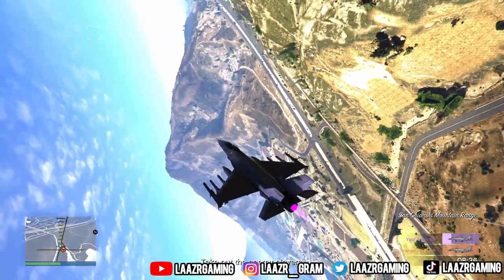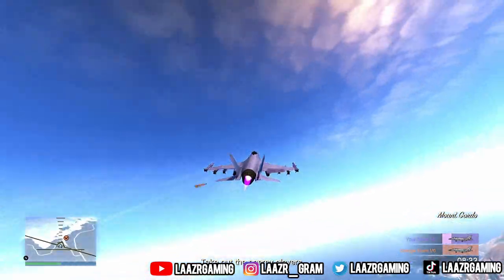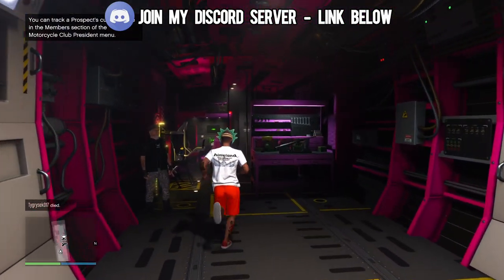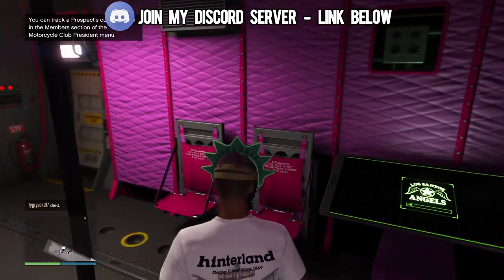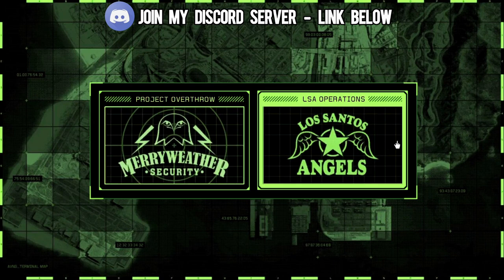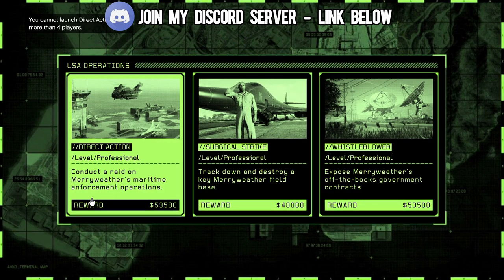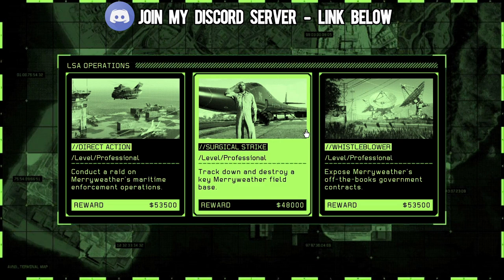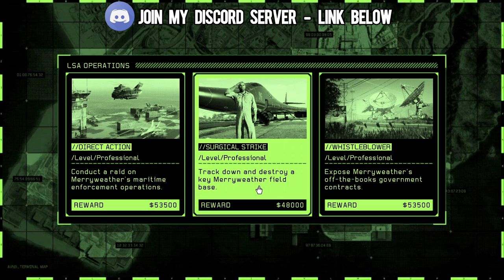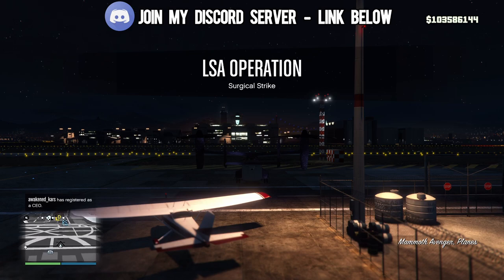Collecting around 130k and 15k RP per game will stack up quickly if you go for the AFK method. Coming in for the next money-making method: grinding out the new LSA Operations. These missions can be launched in free roam from the back of your Avenger on the brand new operations terminal. Payouts vary from 48k to 64k, and you have the potential to earn a 15k bonus on these missions.